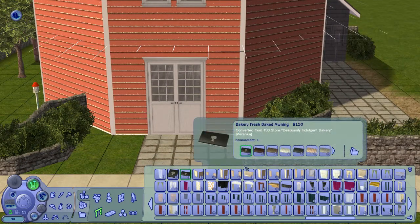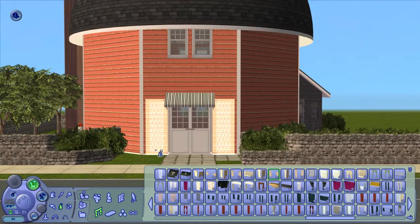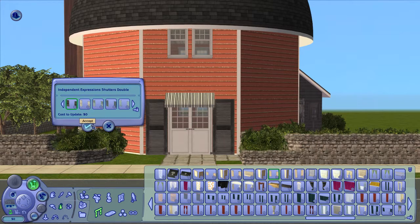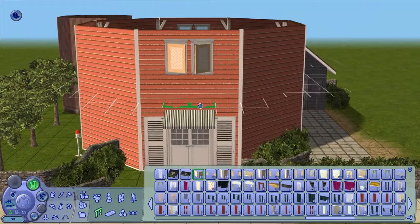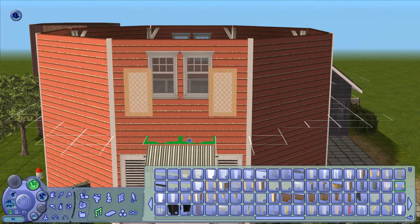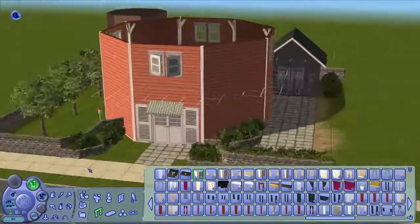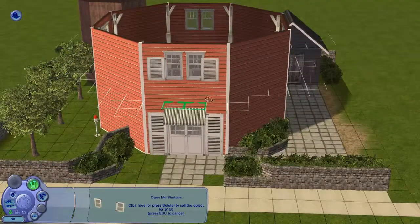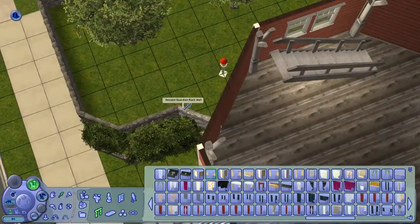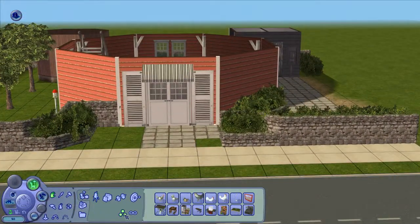Then I decided to put some awnings and shutters on the building. The larger shutter was quite easy — perfect size, just nudged it a little bit lower and it looks great. I went for the white ones. For the two smaller windows it was harder, because most two-tile shutters are a bit too wide and don't fit perfectly. I ended up just going with ones that aren't perfect but will get the job done and look nice.